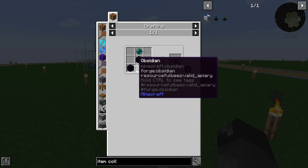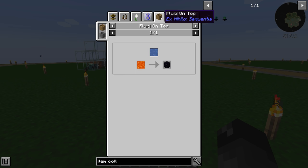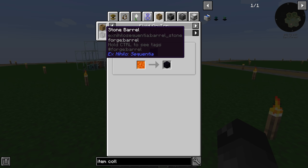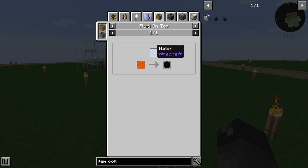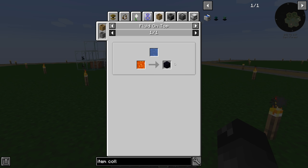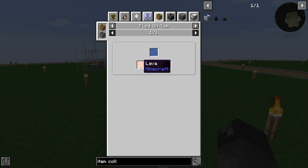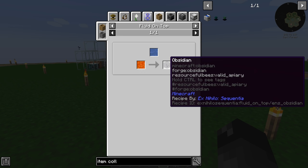You can make obsidian fairly easily with XNihilo. We just place water on top of a stone barrel — I don't know if you can do it in wood, it says you can, but I think it has to be stone. Anyway, you put water on top of it, you pipe lava in, and then you can hop our obsidian out. So this is a pretty good way of doing that, but I would like to automate this — automate our lava production and make enough lava where we can make obsidian at a decent speed.